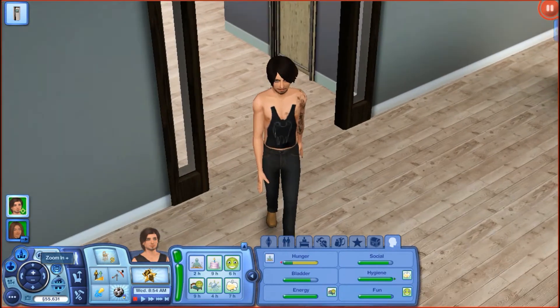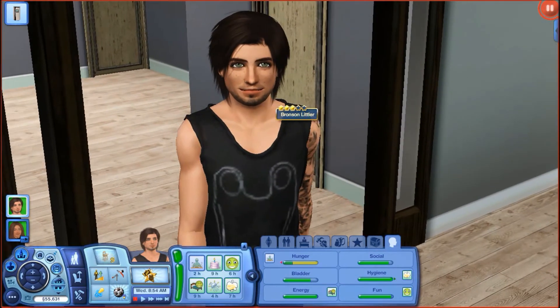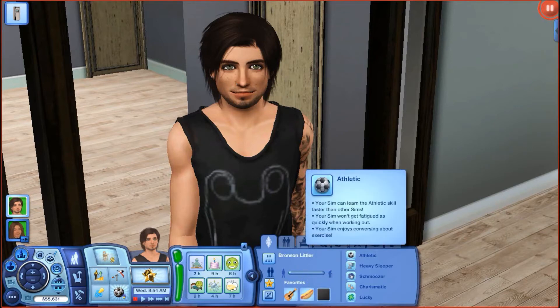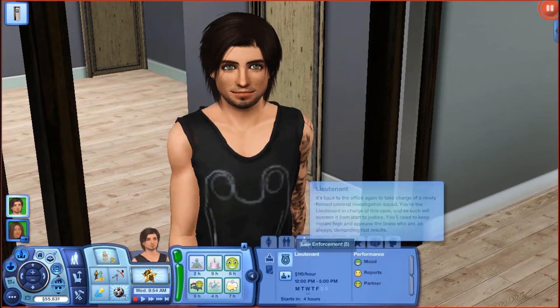I'm going to go ahead and introduce you guys to Bronson. He is actually an EA sim who came in the town and I just kind of changed him up a bit. So this is Bronson Littler. He is a Gemini, ages up in 20 days, and he likes indie, hot dogs, and black. He's athletic, heavy sleeper, schmoozer, charismatic, and lucky.